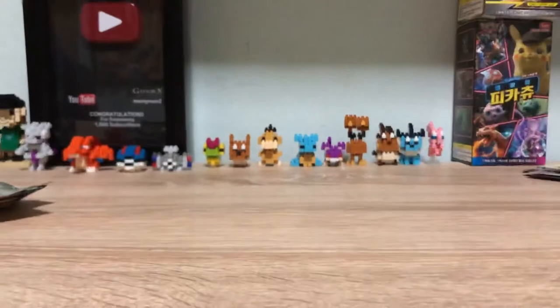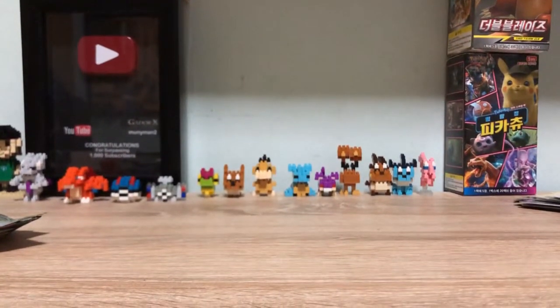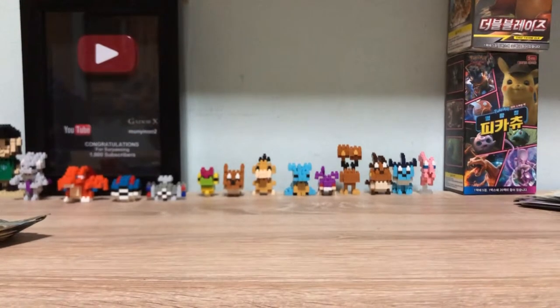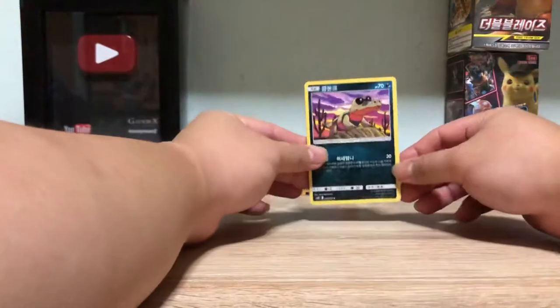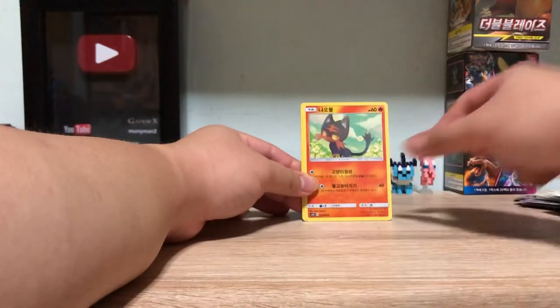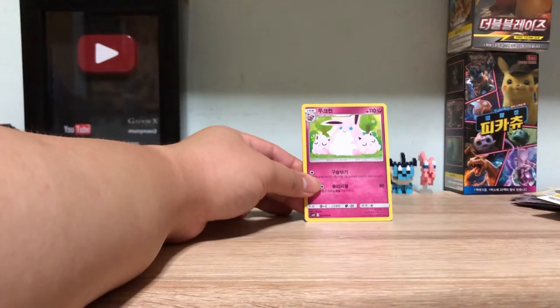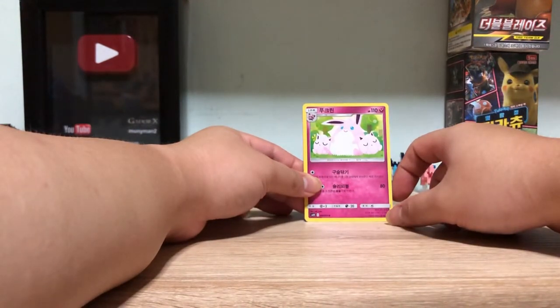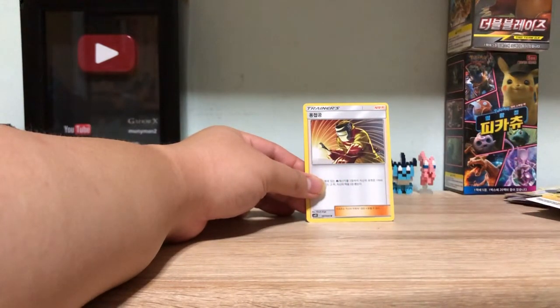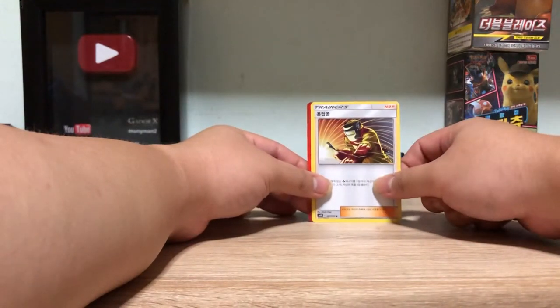Okay. Well, okay, back on track. Okay, we have Xatu, Courtney, Lilith, Snorlax, Wigglytuff, and Blacksmith something.